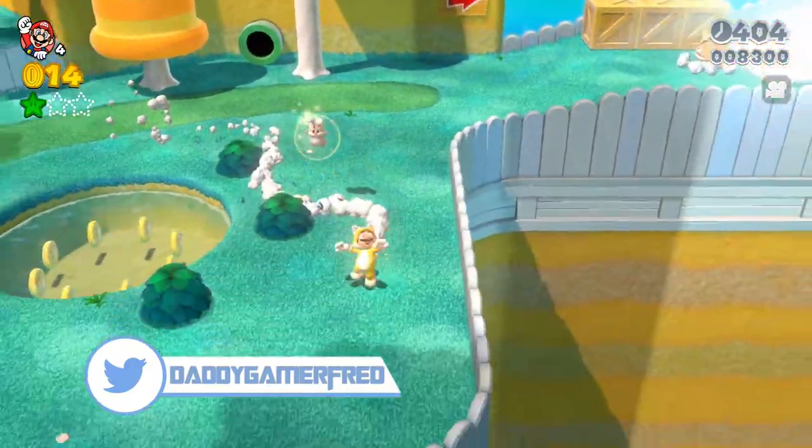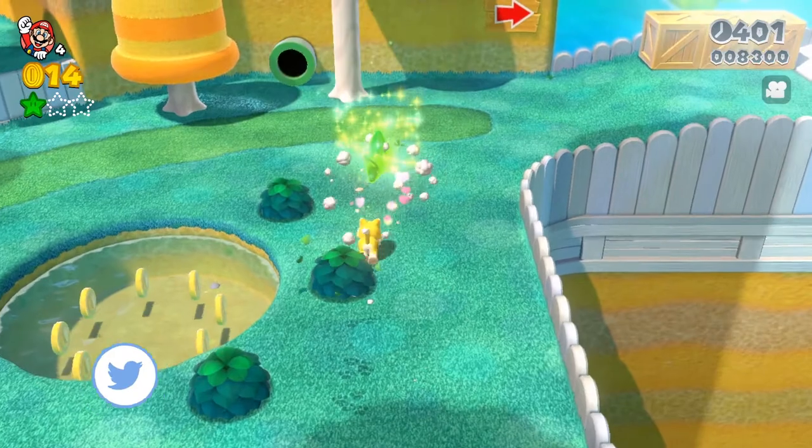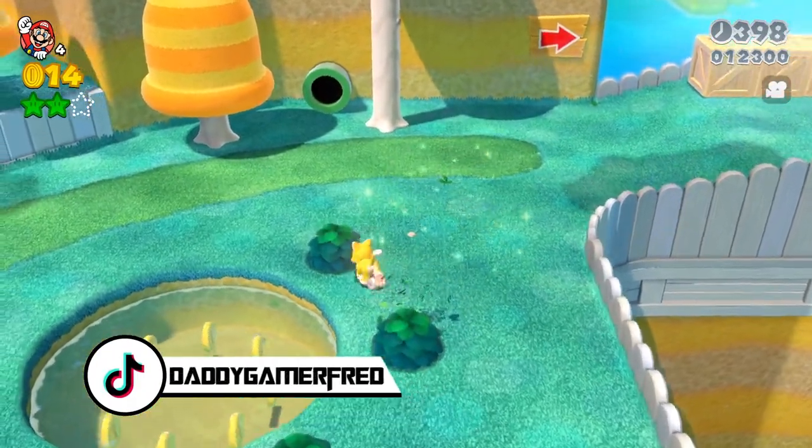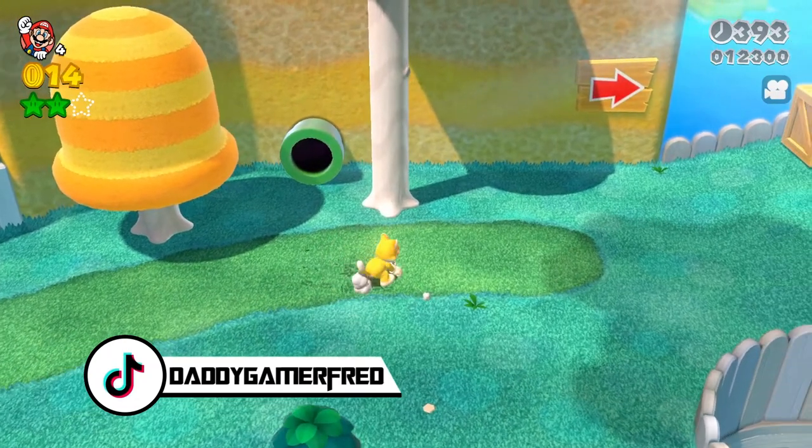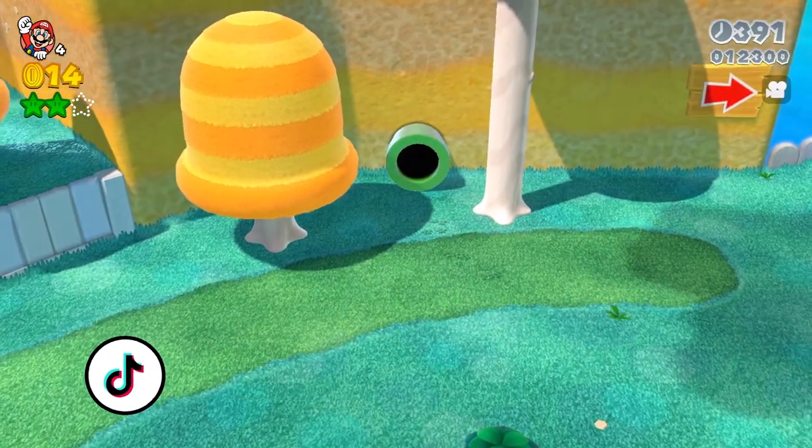So it's basically letting you know the second green star is in our little bunny here. Just gotta catch up to him, bump into him — you don't have to attack them literally — and then you get our next one.